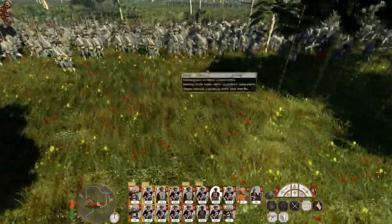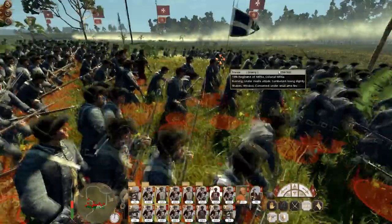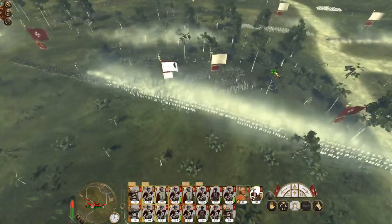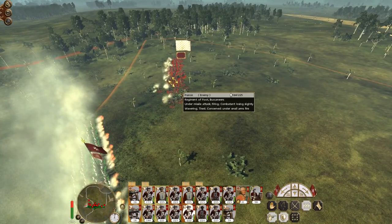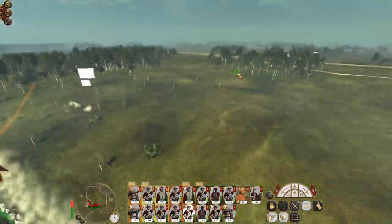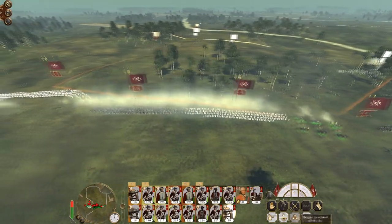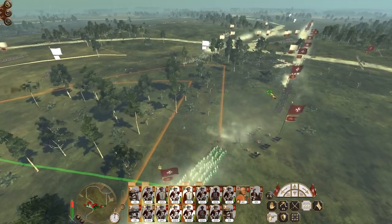These guys are conscripts — well, colonial militia. They should stand up to my artillery musketry better than the militia do. Let's charge the Buccaneers with my cover on the flank. They've actually made it to our lines here but then immediately broken. They got within pistol range and managed to kill three men with those pistols. But as we know when it comes to fighting the pirates, what they like to do is retreat, morale comes back, retreat, morale comes back — and so on.